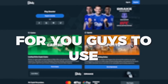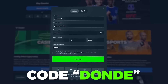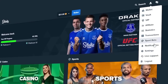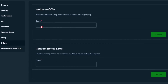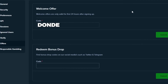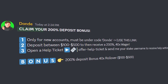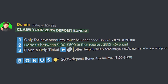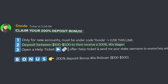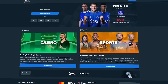Before we get into the next part of the video, I have some exclusive welcome offers for you guys on Stake. To be eligible, sign up using code 'donde.' If you already made an account in the last 24 hours, go to settings, click on offers, and put in the code 'donde' in the welcome offers box. Then join the Discord server to claim your offers — I can get you guys $21 free on sign up, or a 200% deposit bonus up to $500. Join the Discord with the link in the description.